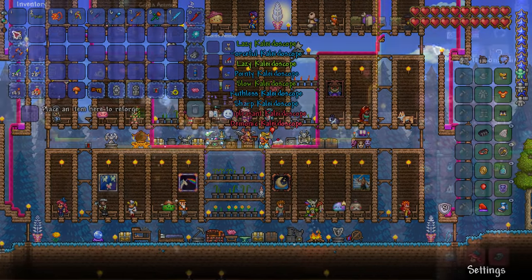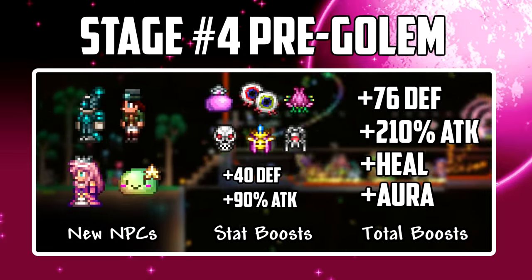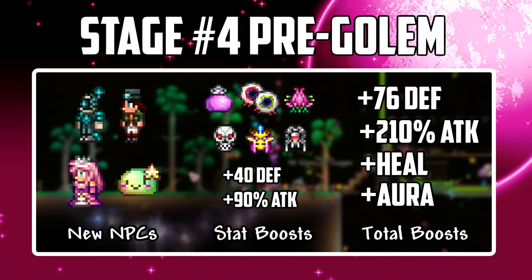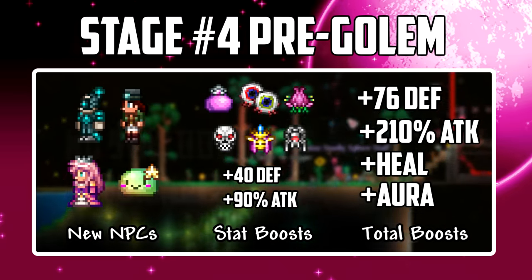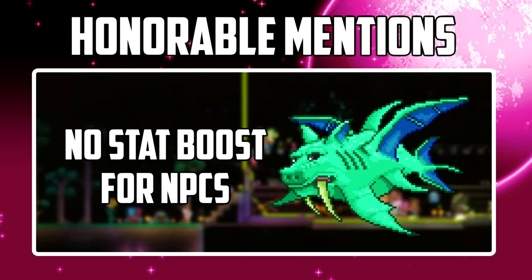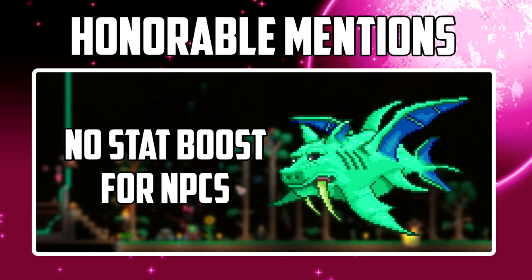I head back to base and grab a few modifiers on our equipment before we move on to the last stage. With all of those boss fights our NPCs got plenty of upgrades — another 38 defense and a whopping 90% extra attack power. We also got the final few NPCs including the cyborg, steampunker, diva slime, and the princess. Similar to the Deerclops earlier, it seems Duke Fishron doesn't provide any stat boost to our NPCs so I'll be skipping that battle, but feel free to try it out if you're playing along at home.